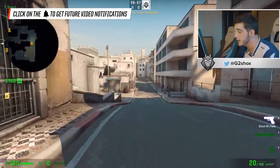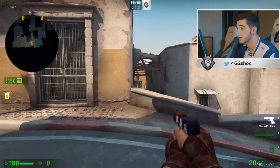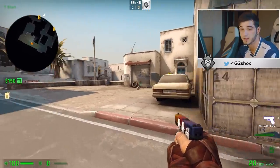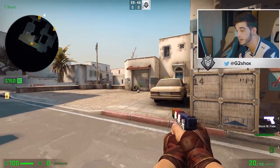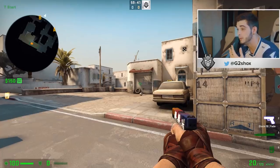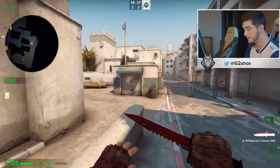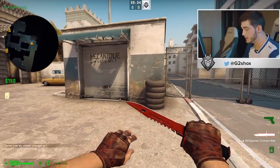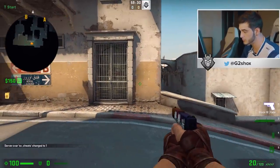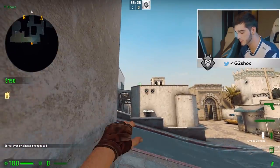Now we're gonna switch to the T side. Going to the T side, you have different options — I would say three. The first one is that you will take the utilities for your team, so for example smoke, Molotov, or flashes, and you will help your teammate go through the bomb site thanks to your utilities. For example, if I'm here on Dust2 and I take just a pistol, one smoke and two flashes, I can throw this smoke like this in a jump throw.